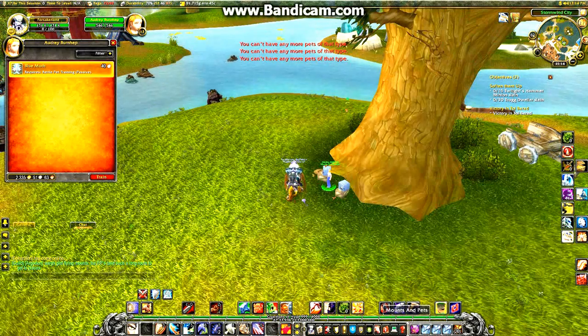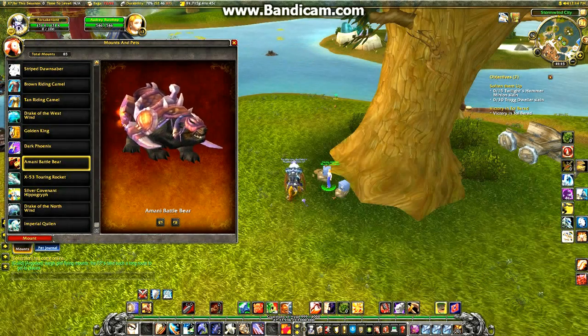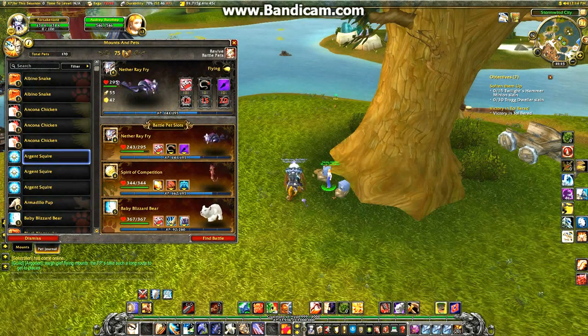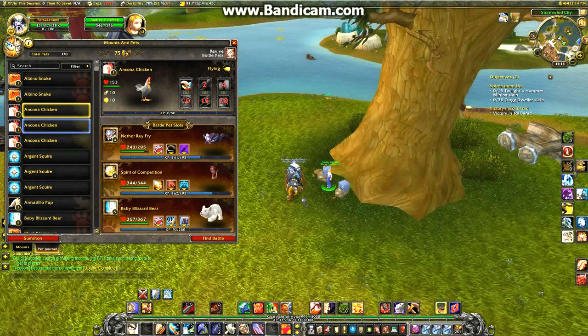Because you can have more than one of each type of pet. Your pets are located down here under mounts and pets, and then you go across to your pet journal. I can only assume this has merged all my pets from all my other characters, hence why I've got more than one copy of some of them, but they can have different stats — you can see the stats changing in the corner there.